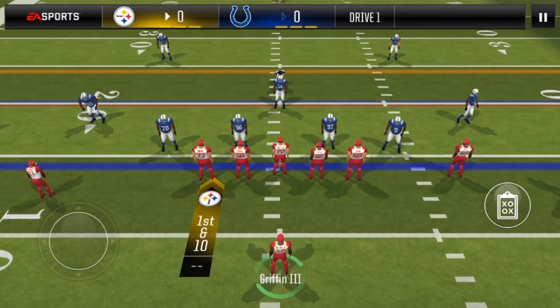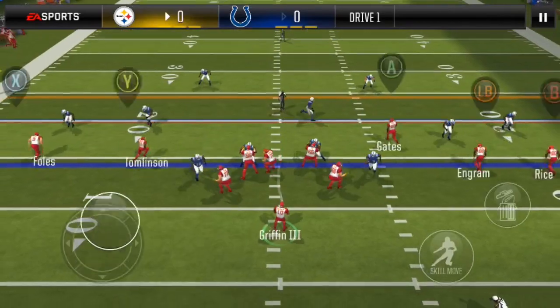Starting off with empty trip shallow cross. This is uncounted man coverage.